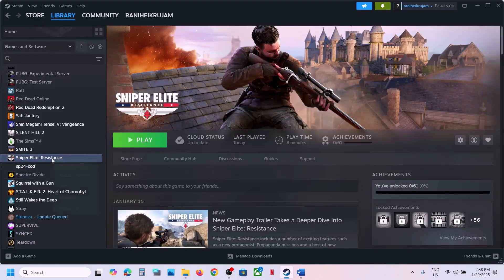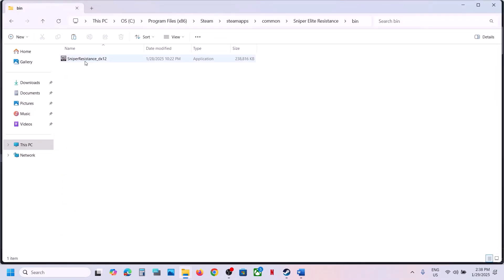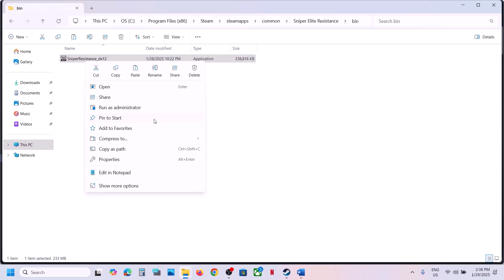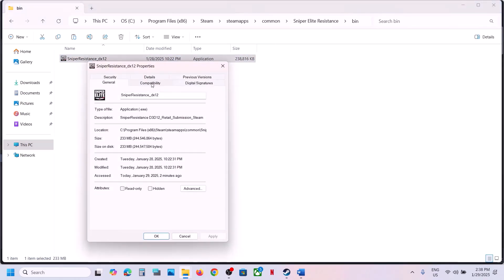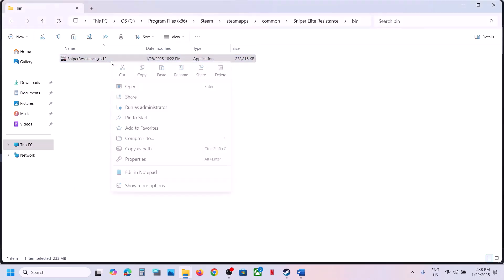Go to Steam, right-click on the game, select manage, click on browse local files, open the bin folder, and find the game exe file. Right-click on it, select properties, go to the compatibility tab, and put a check on 'Run this program as an administrator.' Hit apply, click OK, double-click to launch the game, and check.